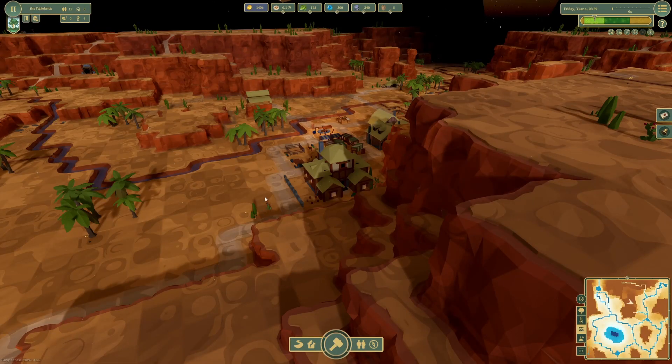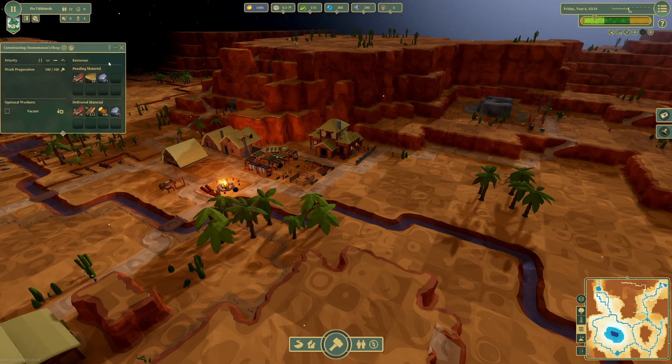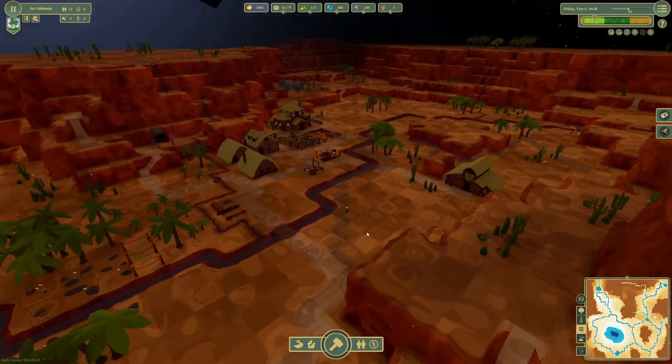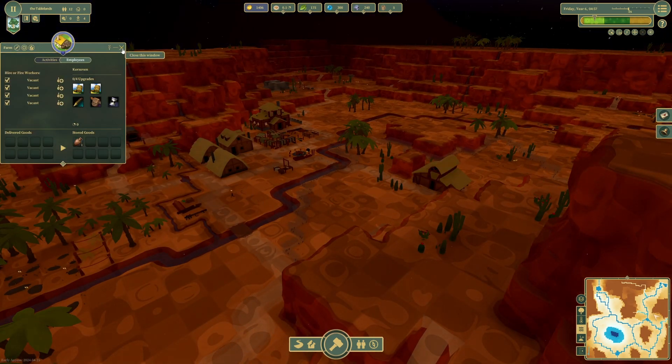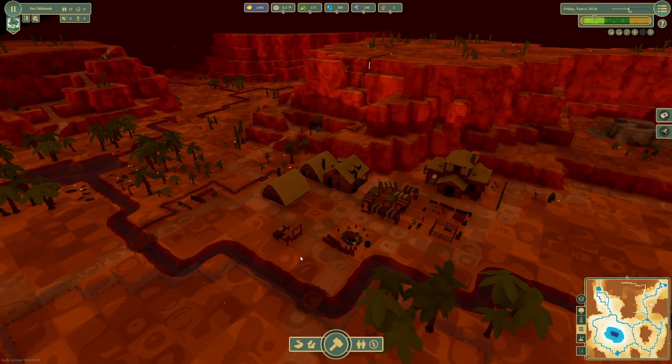Whilst they're making that, we can head on over to the Tablelands and see what our progress is like over here. We're waiting on the stonemason shop and the smelter to be made. We've got a farm being walled off, so there's plenty of stuff going on there.